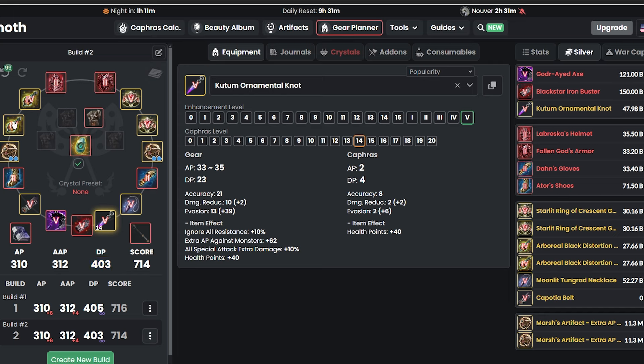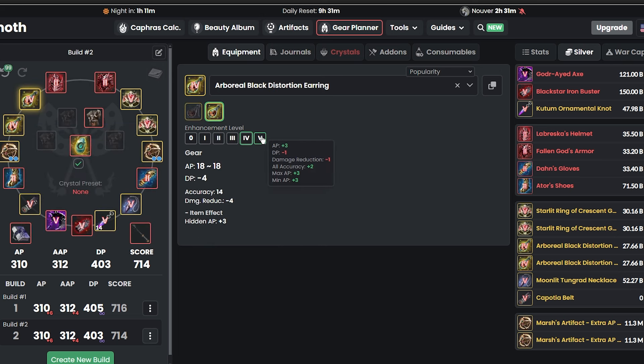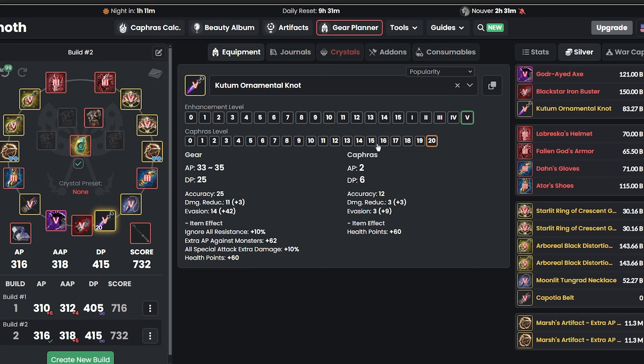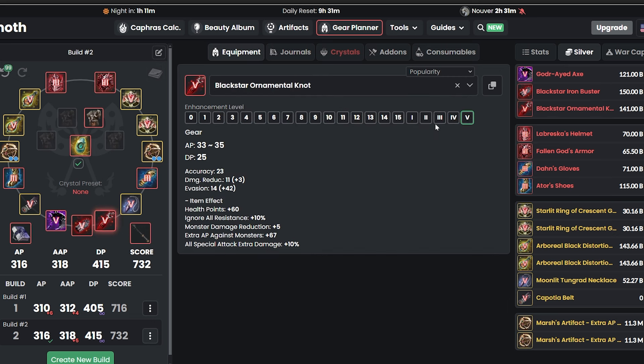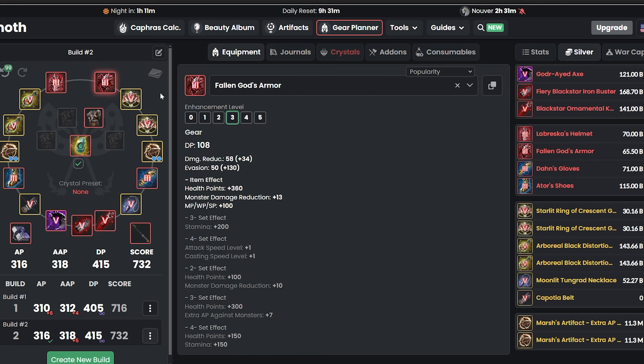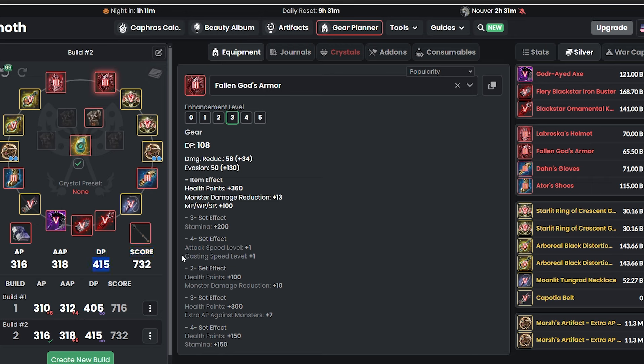Congratulations — you've basically beaten the game. Now you can push weapons to PEN, get accessories to Tri if you want, and keep changing your gears. Eventually you'll have Caphras level 20 on Kudum or a PEN Black Star, and you can also add Fury — the Garmouth Heart — in there and get yourself even more highly geared. That's what I would do, and that's my advice for you guys. Hopefully you learned something. If you're new to BDO and didn't quite follow, check out my other gear progression guide. Hopefully this helped — see you next time, ciao for now.